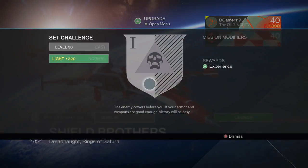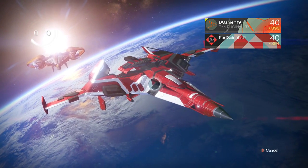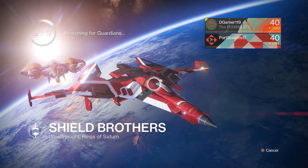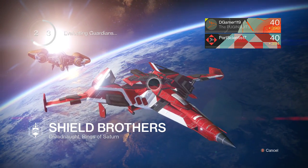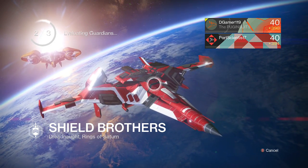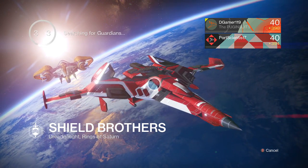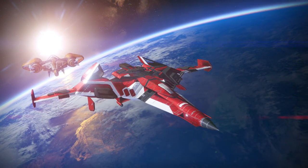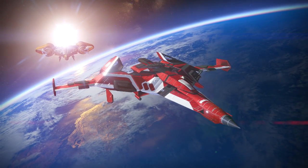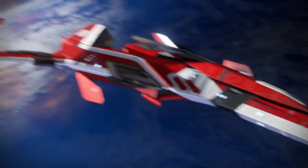The Shield Brothers is the main part of this thing. For some reason I want to go against Taniks - the new one or the old one, either one. We went against him on Tuesday. Doesn't he have three forms? There's a Taken Taniks - yeah, there's a Taken Taniks with the Black Spindle. So three Taniks. That'd be interesting if you fought all three of them.